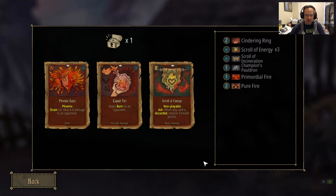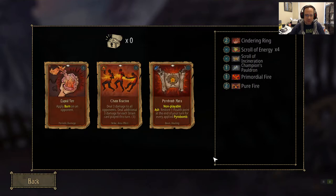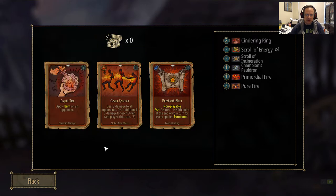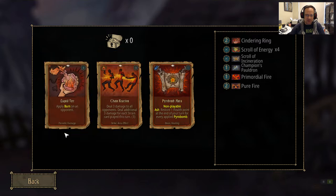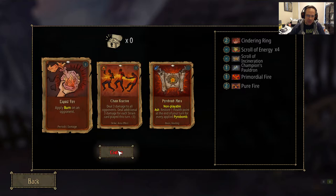If we get a lesser sacrifice, we're good. We got another scroll of energy, which is fine. These last three cards — you can burn them. Burning is fine, it's damage over time. We have pretty good sustain with our scrolls of energy and our champion's pauldron. Five of our eleven cards are sustained. We're probably going to have to burn our way through the first couple battles, which is unfortunate.